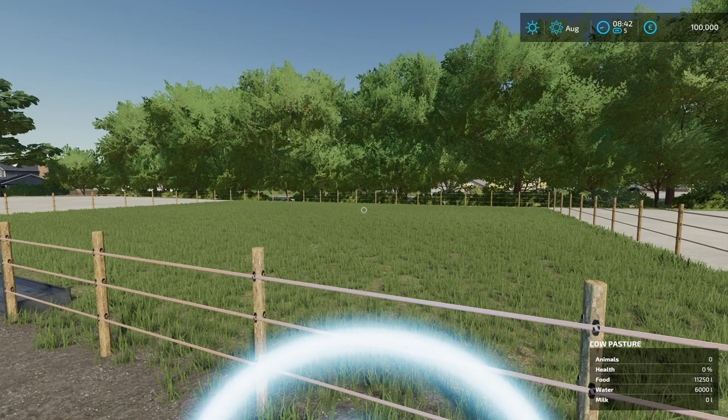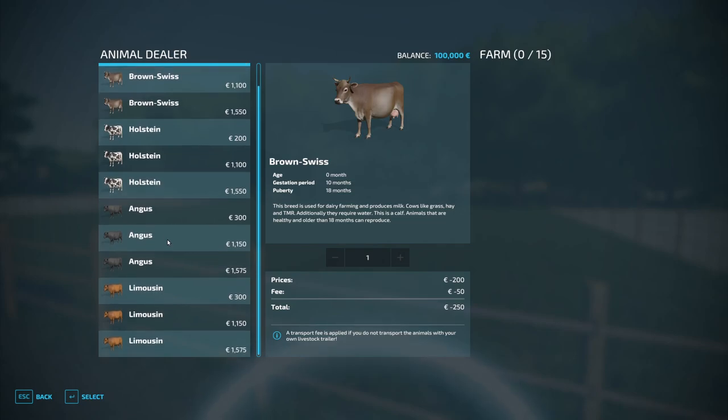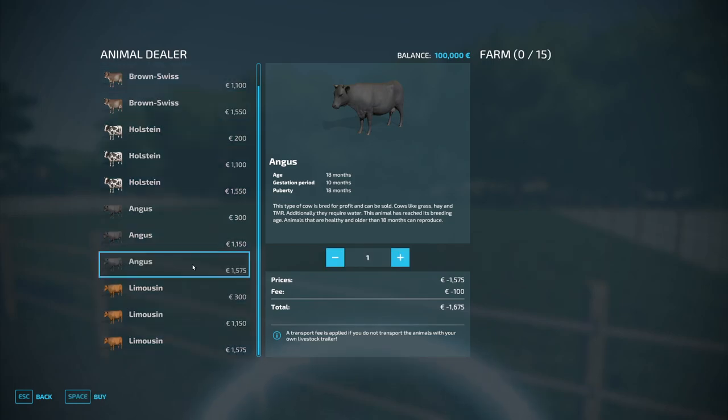Now I have exactly 100,000 bucks — I set it to 100,000 to make it easier to remember. Here we have the milk cows, and it doesn't work with milk cows; it only works with beef cattle. Here are the Angus and the Limousin, and you need to buy adult ones — that is very important. So we fill up our whole little barn with Angus; it works the same with the Limousin, there's no difference, they only look different. We buy them and pay 25,000 bucks, a little bit more.